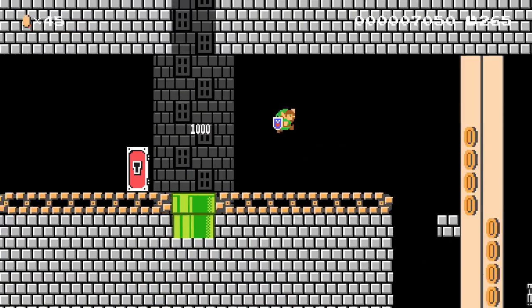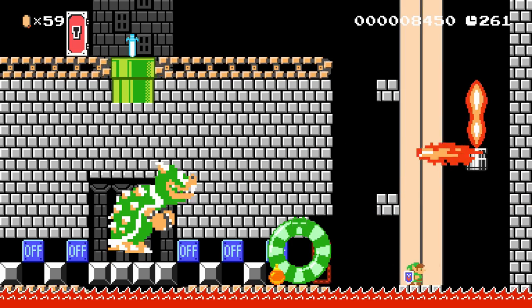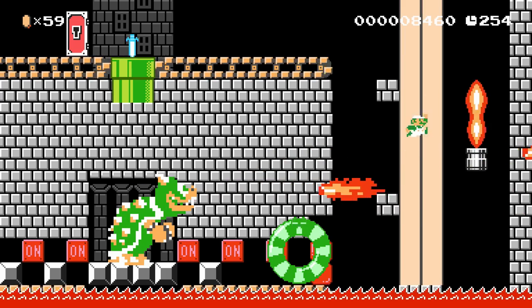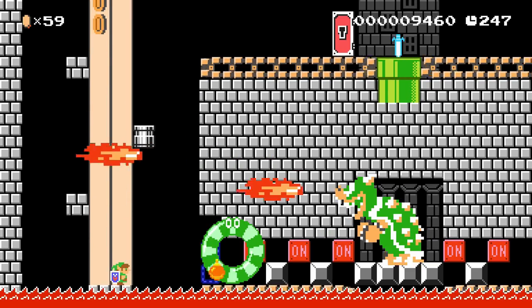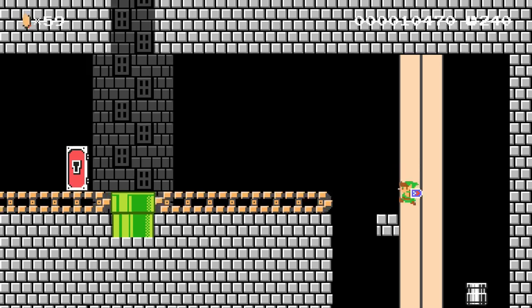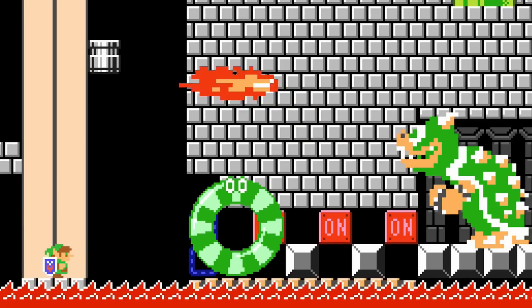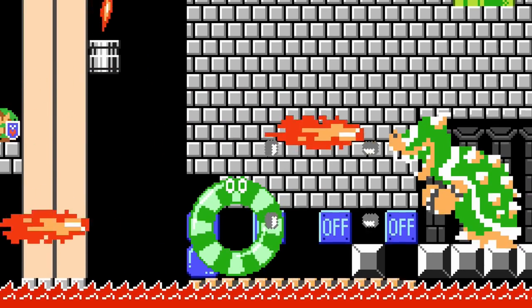We can throw an explosive into his armored lair as long as the two-state blocks allow bombs to pass through. Each time we successfully break a block, the on-off switch is triggered, forcing us to move to the other side. Bowser kindly added in mushroom platform poles to show us the safe areas to stand, but he did leave some tricky platforming with painful fire to deal with as we make our way to the other side.